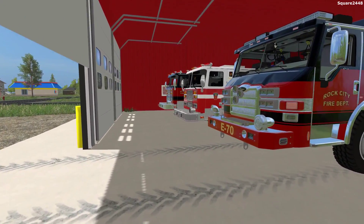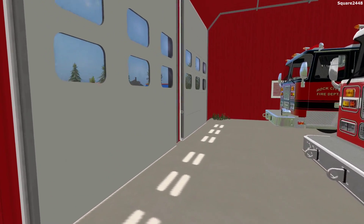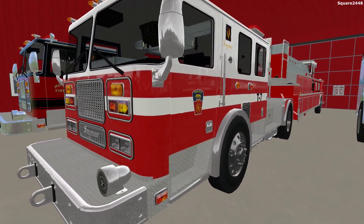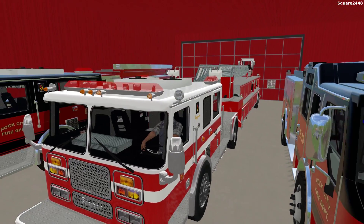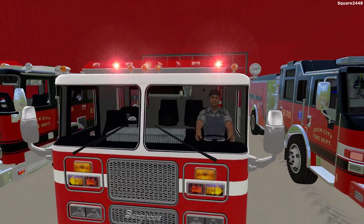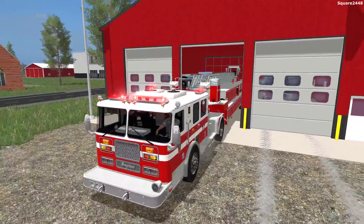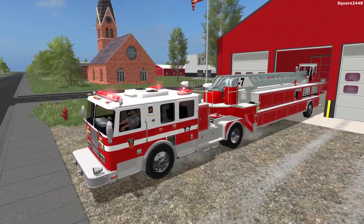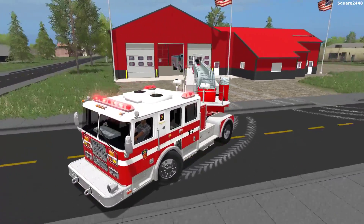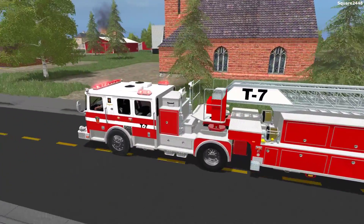We just got a call that an old restaurant building is on fire in the middle of town. We'll be opening up our door to Tiller 7 and making our way over there. This is one pretty cool tiller truck and it does have a working ladder. We'll be turning our lights on and sirens when necessary when coming up on traffic. I hope you guys are excited for the release of this map March 1st.